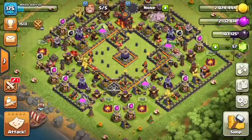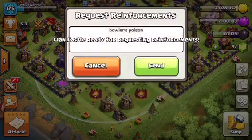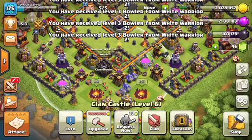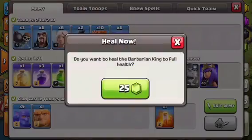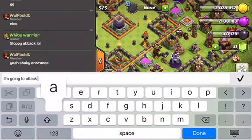Either way, I got the three-star and that's all that matters. I'm gonna need to do a bit better. My bowlers and poison are recharging — bowlers and one giant are already there, I got another poison spell. The only thing is my Barbarian King, so I'm gonna gem him up — only 25 gems — and type to the clan that I'm going to attack again.